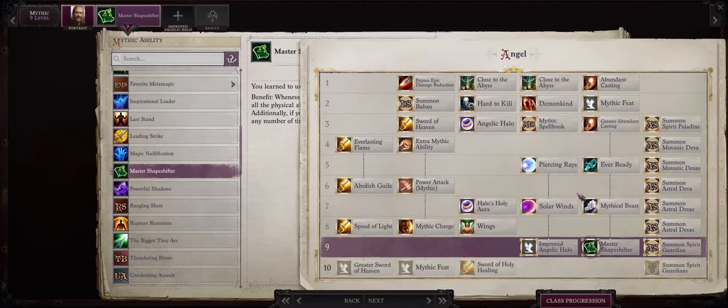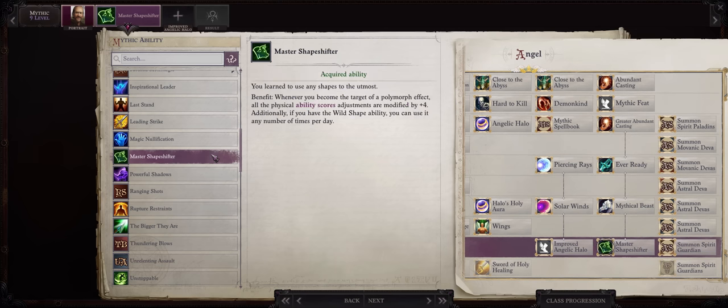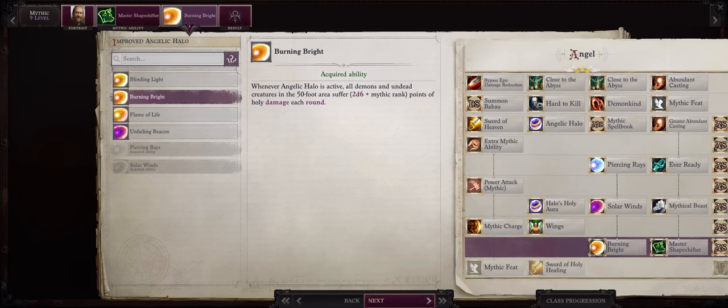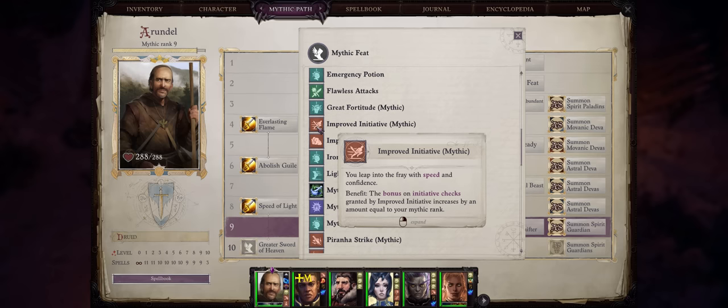Since Angels can actually get a spell that automatically revives them at around this mythic rank, I think I'll ignore Last Stand and pick Master Shapeshifter — because turning into a super powerful dragon is pretty fun and fits the Druid theme. For your last Halo ability, either Flame of Life or Burning Bright. As for mythic rank 10, I'd personally pick Mythic Initiative, since we get the normal one kinda late at level 19 only.